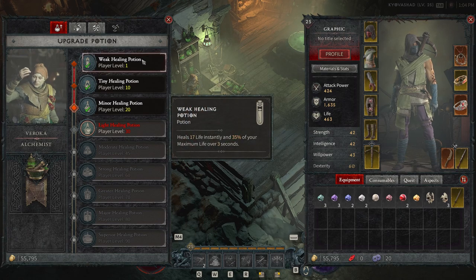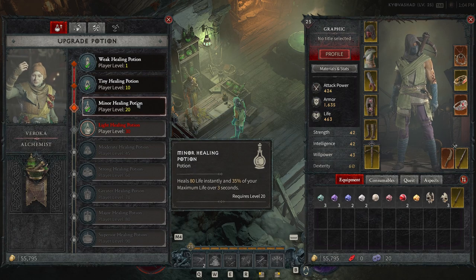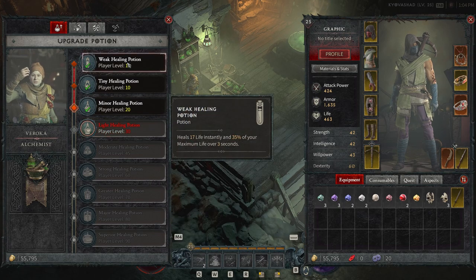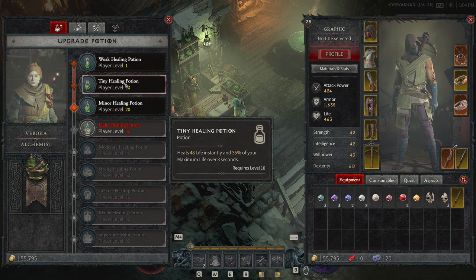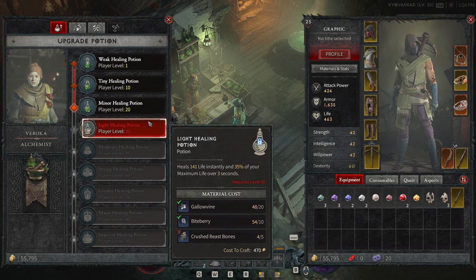First off, the weak healing potion is unlocked at the start. I upgraded to the tiny healing potion at level 10 and the minor healing potion at level 20. Next up is the light healing potion at level 30. The big difference between these potions is the instantaneous heal. At level 1 you heal 17 life instantly, at level 10 it's 48 life instantly, at level 20 it's 80 life instantly, and at level 30 it's 141 life instantly.